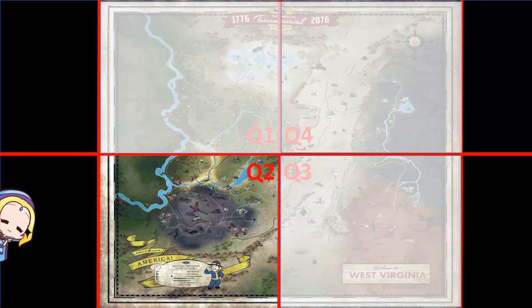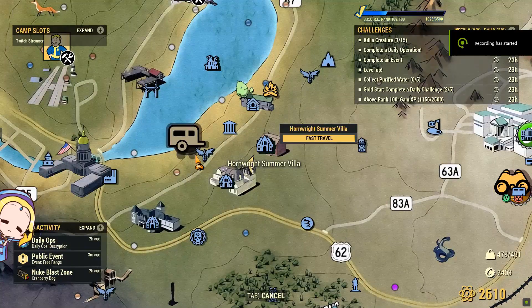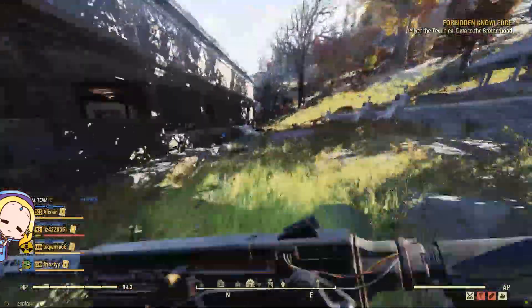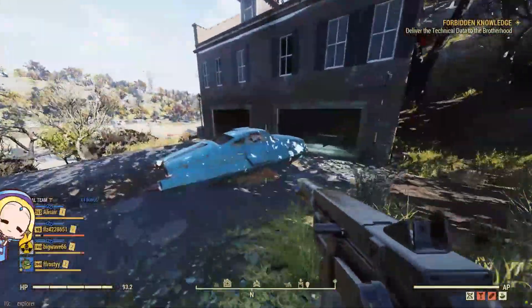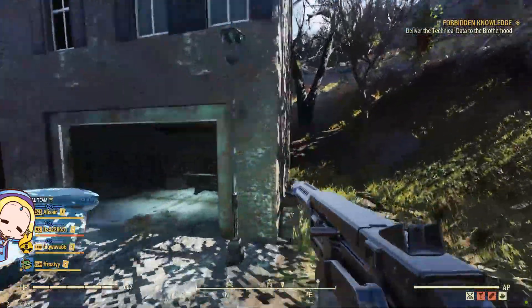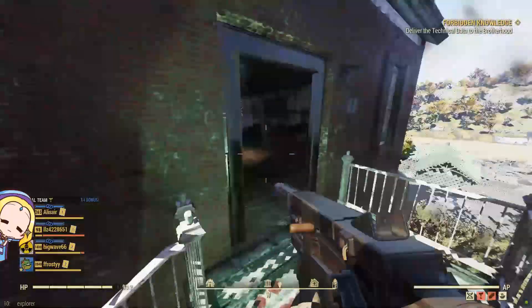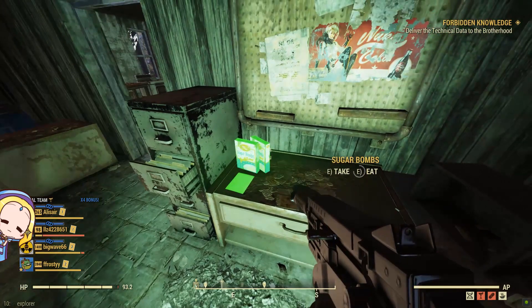For Quadrant 2, there are 2 locations with a 100% chance of spawning sugar bombs. The locations are the Hornwright Summer Villa and Pleasant Hill Cemetery. When you arrive at the Hornwright Summer Villa, run past the huge mansion till you see a house with an open garage. Walk round the house till you see a flight of stairs. Up the flight of stairs, you will see a metal cabinet which will have 2 sugar bombs hiding behind it.